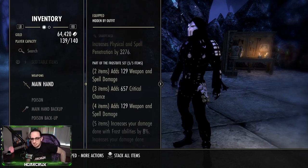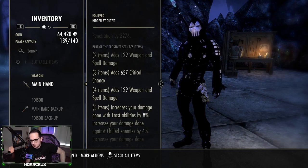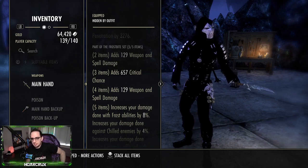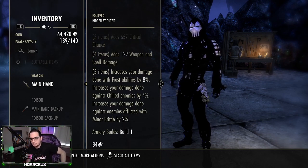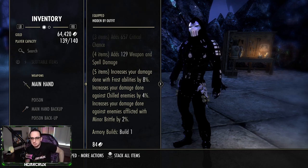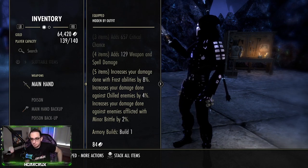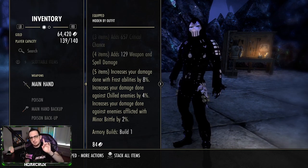Frostbite is probably the best damage set you can run on Warden. It gives weapon and spell damage critical, and the five-piece increases your damage dealt with frost abilities by 8%. Subterranean Assault is not frost damage, but Northern Storm, Ice Comet, and anything in your burst rotation is ice damage. It also increases your damage against chilled targets by 4%, so Subterranean Assault and other abilities get buffed by 4% as well, plus it applies minor brittle.